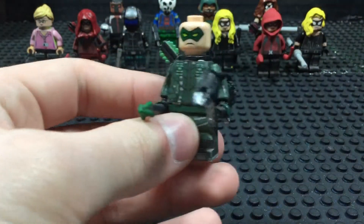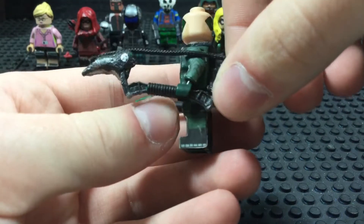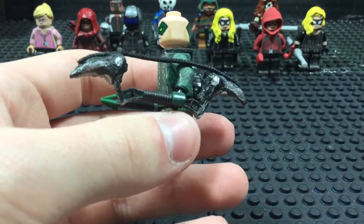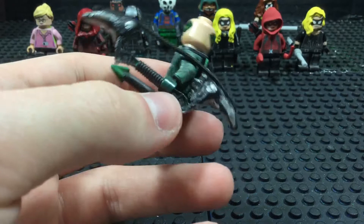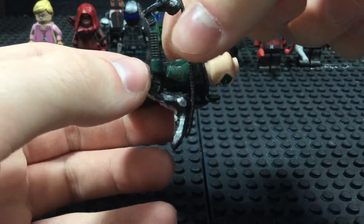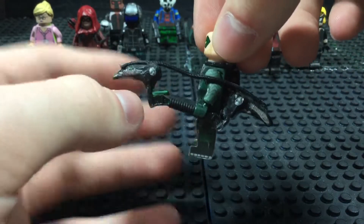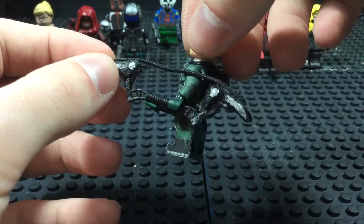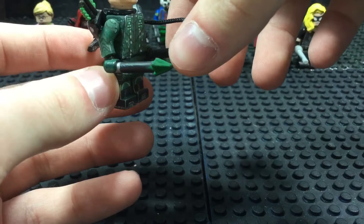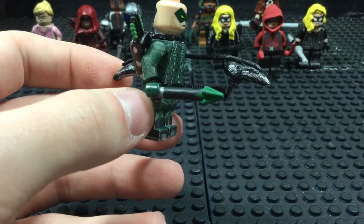Looking a bit more at the figure, here's his bow. I tried to get the bow to look more like the one on the show, and I think it turned out pretty nice — it's a very unique bow. I like to give minifigure bows some strength. It can't actually pull back, but it adds to the technique of him being able to launch arrows. And speaking of an arrow, he has one here.